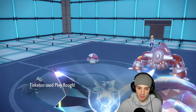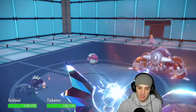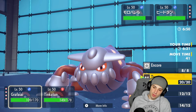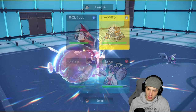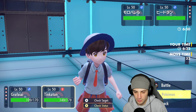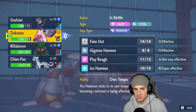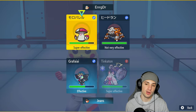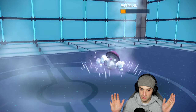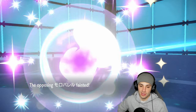Play Rough flies — not very effective. Heat Wave comes out and Tinkaton soaks rather well, same with Grafaya. Now I can Taunt or Super Fang this slot. Ice Hammer comes out — who's faster? I believe Tinkaton is faster at 147 versus 149. Ice Hammer comes out before Super Fang, hopefully KO-ing the Amoonguss if they don't Terastallize. Super Fang then halves Heatran's HP.